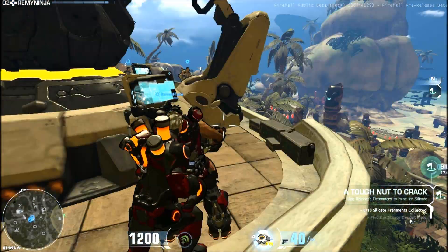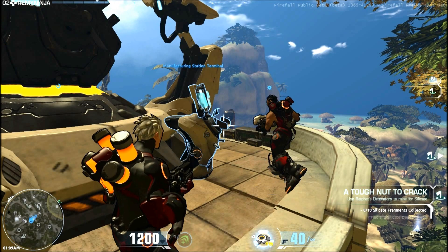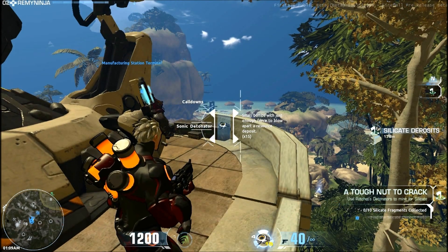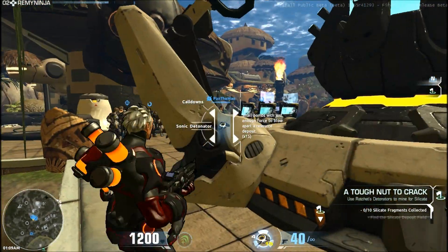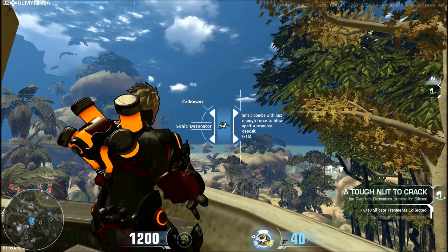I'm crafting so I guess I'll have to show them how to craft. So how do you equip them — or are they already equipped? Press C and then scroll up or down. So how do you use them? Press 4. Awesome, so are we ready?